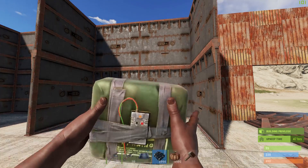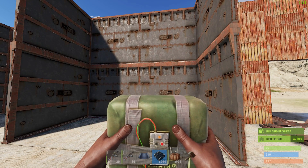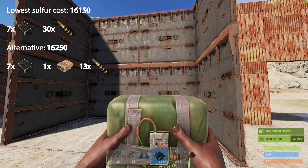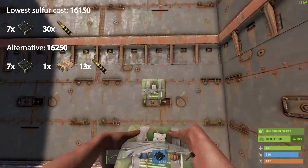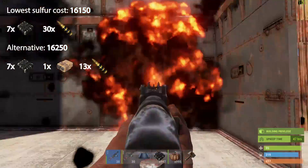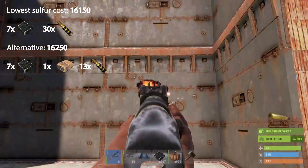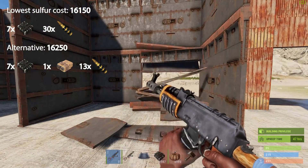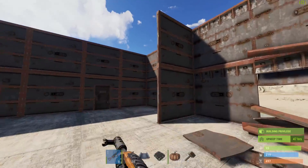So here's the big boy. To get through this armored wall, you need quite a lot of explosives — but I'll show you. So that's how you get through one of those.